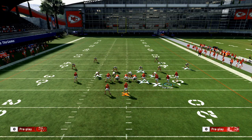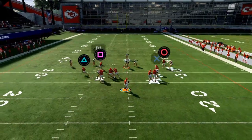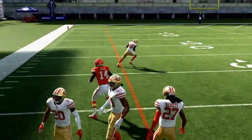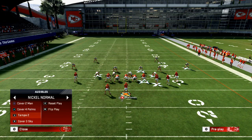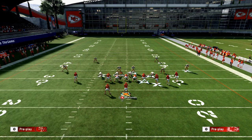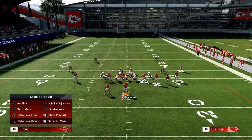Against cover four palms, that streak is going to put stress on the deep interior of the field. With that streak serving as a run-off, they have to make a decision with their user — if the middle linebacker bites down on the underneath, that can be a click on the user. So if they go to Tampa two and throw their guy in a deep third, you motion over, snap the ball, and he gets a free release over the top. You can throw that post route right over the middle — stretching the defense horizontally and vertically.